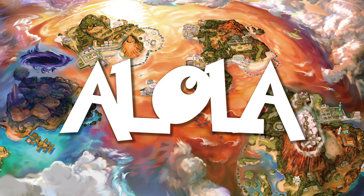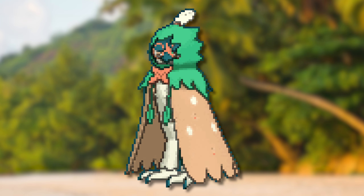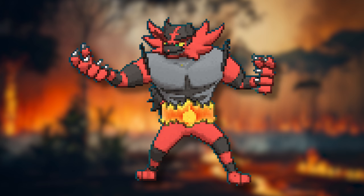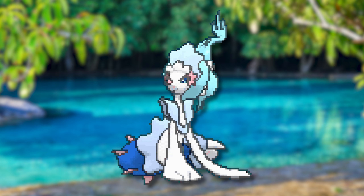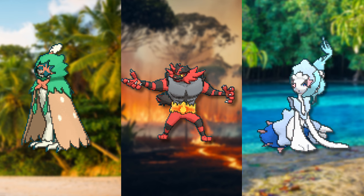For the final stages of Alola, we have Decidueye, who now has a grassy cape and his wings have gotten a lot bigger as well. We have Incineroar, who is once again a starter who went bipedal and has built out his fiery element into a blazing belt. Lastly, we have Primarina, who makes sure to add a lot more mermaid elements, like the tail and the starfish.